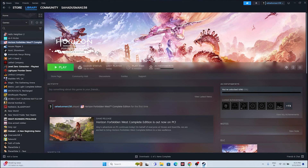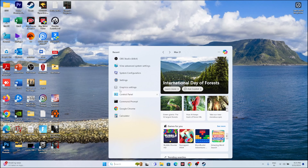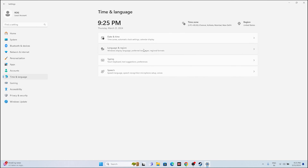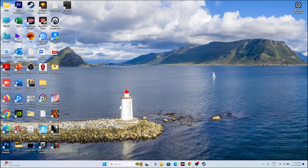The next step is to make sure the date, time, and region are correct. Go to Settings, then Time and Language, then Date and Time. Make sure 'Set time zone automatically', 'Set time automatically', and the third toggle are all turned on. Then go back and go to Language and Region. Make sure you select your country according to your geography — for example, United States, Uruguay, or United Kingdom. Then go back and try to launch the game.